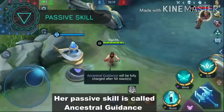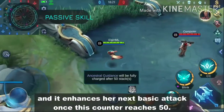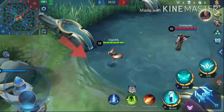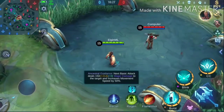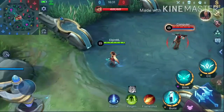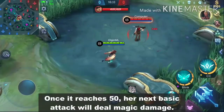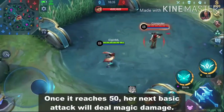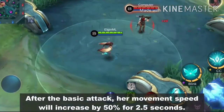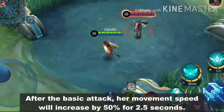Her passive skill is called Ancestral Guidance, and it enhances her next basic attack once the counter reaches 50. The counter increases as she moves. Once it reaches 50, her next basic attack will deal magic damage, and her movement speed will increase by 50% for 2.5 seconds.